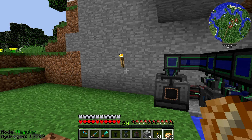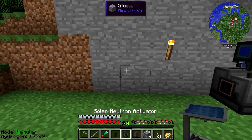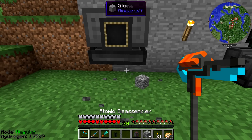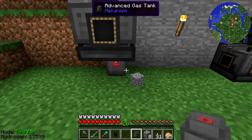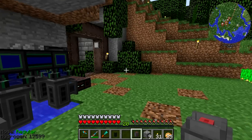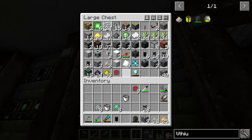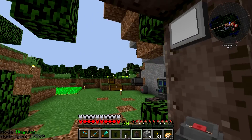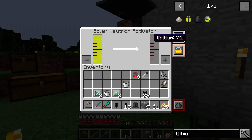We're going to throw the solar neutron activator down in an area where it can actually get sun — somewhere like right over here — and I'm going to put it up one because we're going to be inputting the gas in the bottom of it. We'll put down the advanced gas tank right there. I didn't even bring the stuff to pipe the gas out with me, so we've got to run back inside and grab the pressurized tube. The output going straight into a tank will be perfectly fine, but we do need to pull it out using the pressurized tube.